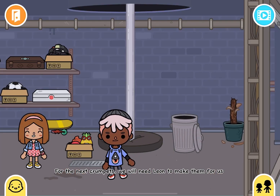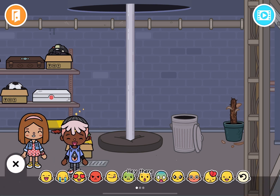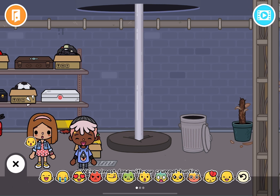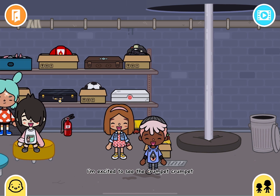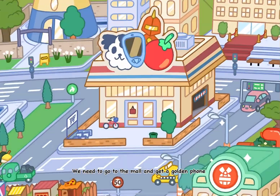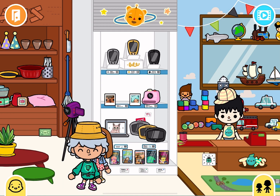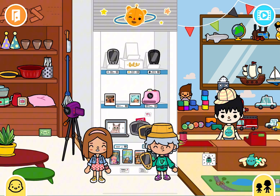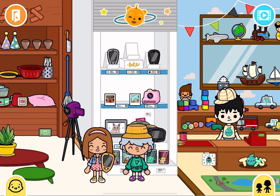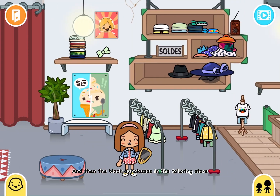For the next crumpets, we will need Leon to make them for us. Hey there, hi Leon. We're almost done with our crumpet hunting — I'm excited to see the crumpet crumpet. We need to go to the mall and get a golden phone, and then the black sunglasses in the tailoring store.